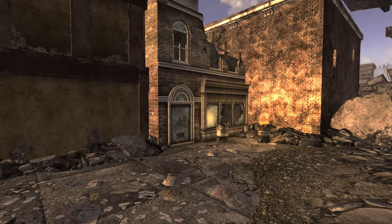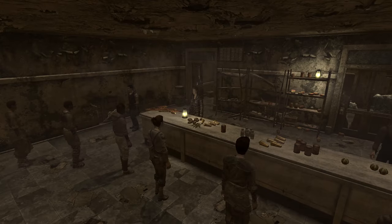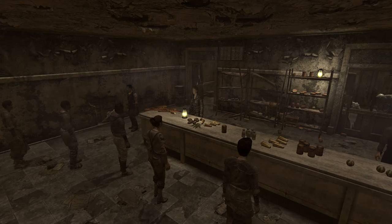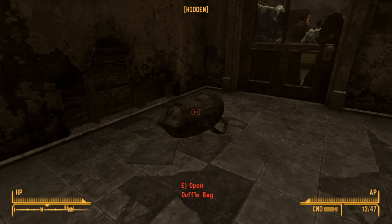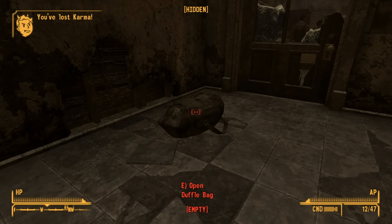There is one beret that we can find in the game world, and though it does count as stealing, we can get it without getting discovered easily. Inside the ruined store in Freeside where Kieran is giving out supplies and food to NCR citizens, we can find a duffel bag in a small back room. This is the only place we can find the beret without it being on someone's person in all of New Vegas.